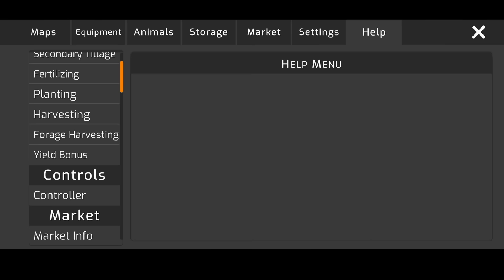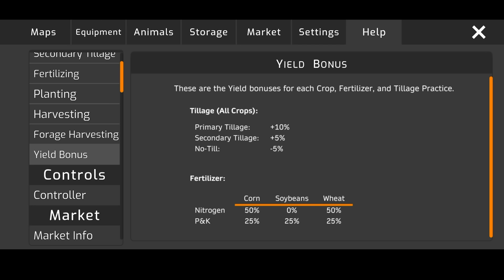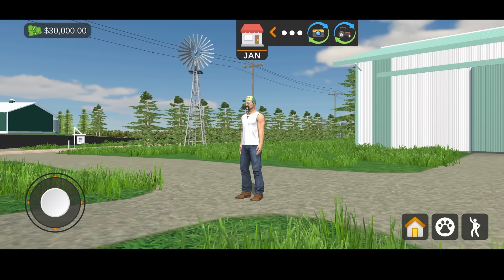You've got all your yield bonuses here: tillage, no-till, nitrogen, P and K. Read through this if you're trying to pull some high yields because it's super important.